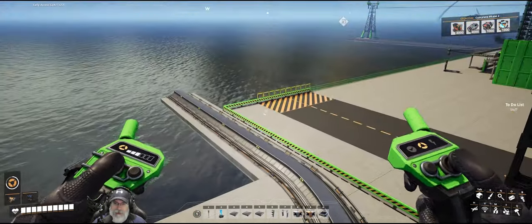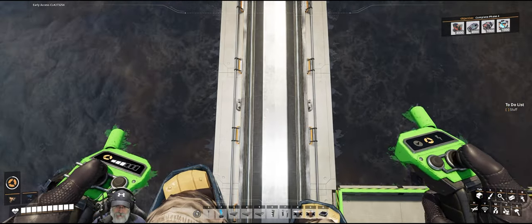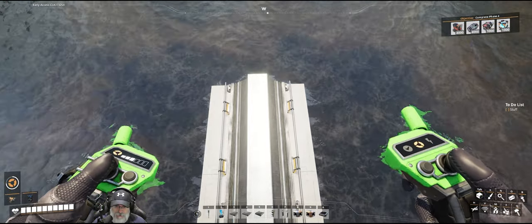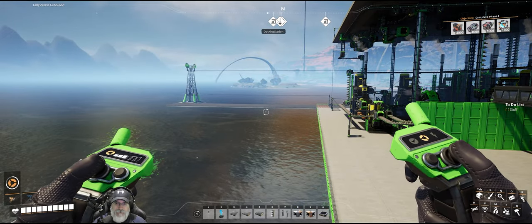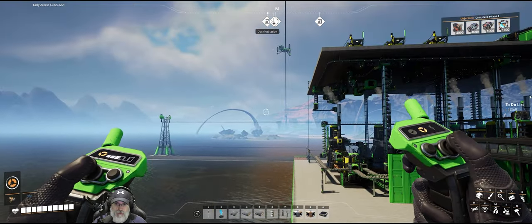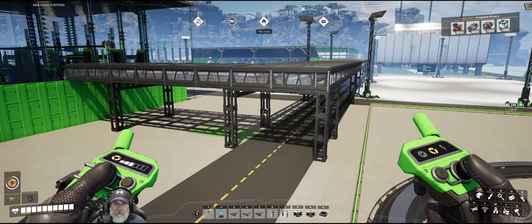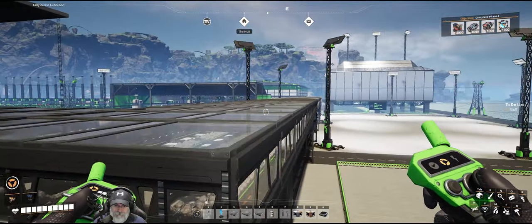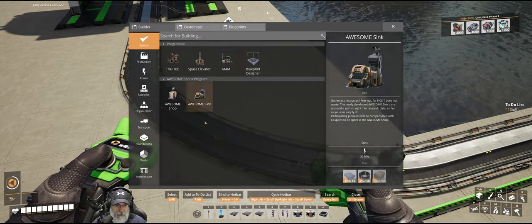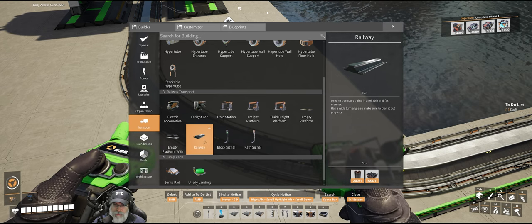We discovered in the last episode that the train rail will continually provide power to our hover pack, which is super nice. I think what I might want to do is start this process back over at the space elevator so we can line it up correctly and then work our way back. For tracks we just need a bunch of steel beams and steel pipes.